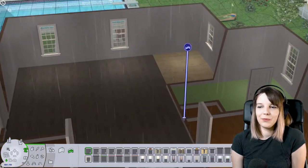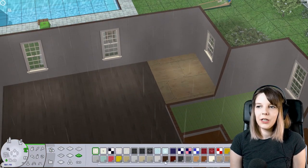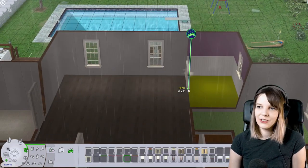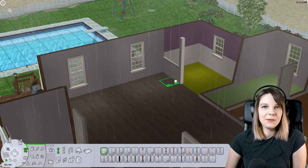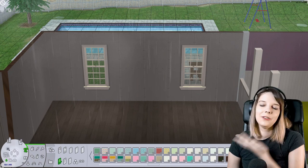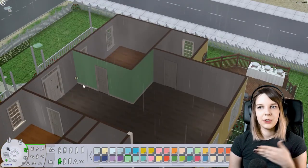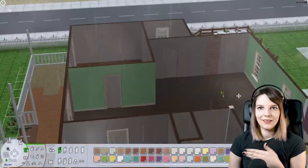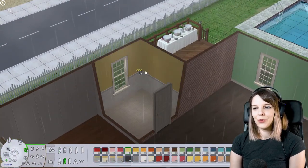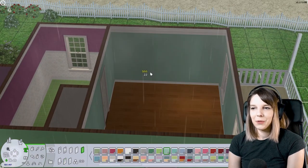It kind of rubs me the wrong way — not super annoying, just mildly infuriating. Like, you know when something is not symmetrical? When you can't put windows symmetrically on the outside of the house, I just add more walls or rooms to make it look good.